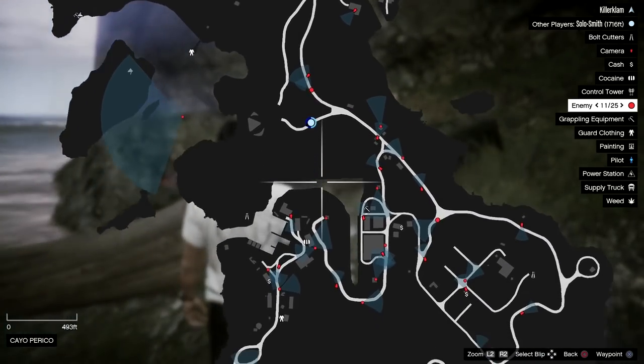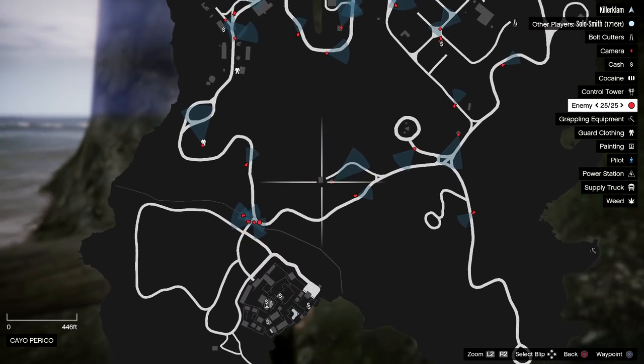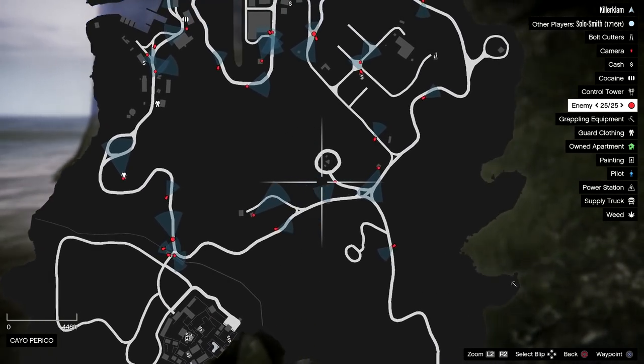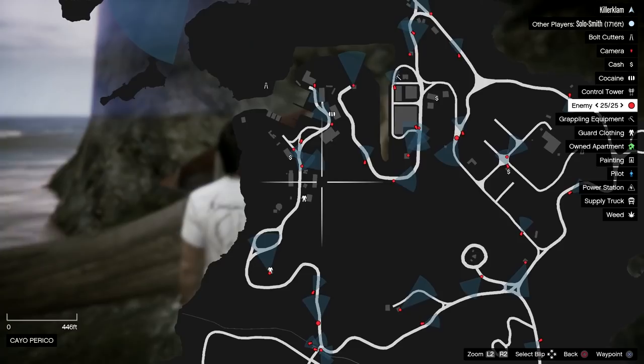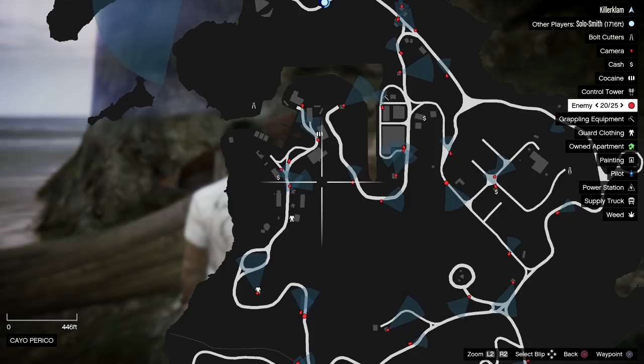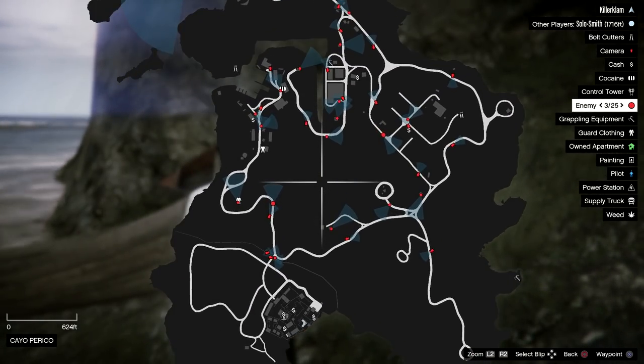It is also worth noting that the sniper towers specifically sometimes will have crates of clothes or even grapple hooks, so it's worth checking those out as well. I had two pairs over on this dock over here, but it could be up near the coke as well, so check there. And of course in the weed fields there is a potential one over there as well.